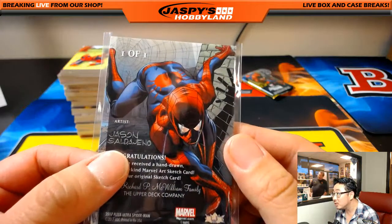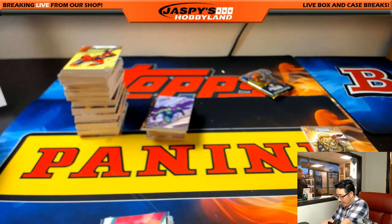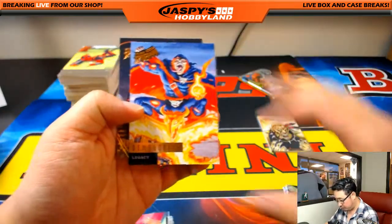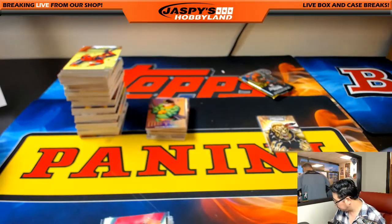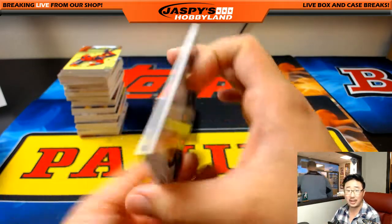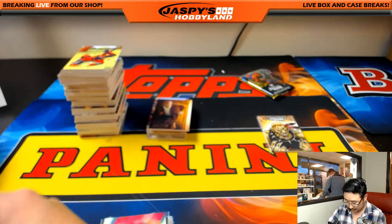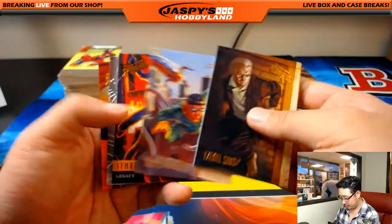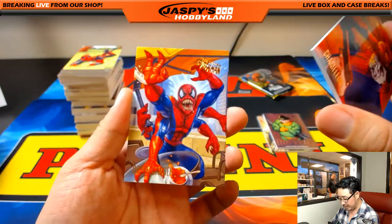Jason Salda Heno — is that a J? Nice. So Nathan, you want that — that's one of the things you definitely want. Beetle, Burglar, Demogoblin, and Deadpool in Seattle. You also want Precious Metal Gems — you want a popular character like Doc Ock, and you want anything numbered. 159 out of 199. Nice. Doc Ock, Symbiote Spider-Man, Jessica Jones — it's the Silver Web Parallel — Chameleon and Doppelganger.